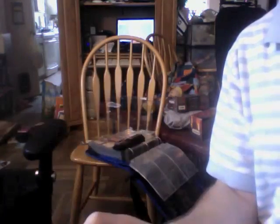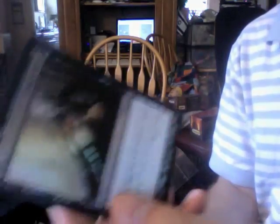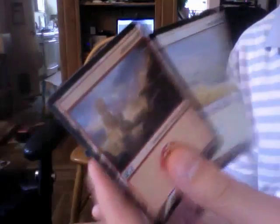And then the uncommons and foils: Hunter's Insights, Celestial Purge, Diabolic Tutor, Sanger Vampire, and Acidic Slime. Then foils: Greatsword Foil, Sorin's Thirst Foil, Manic Vandal Foil, Crown of Empires Foil, Shimmery, Plummet Foil, Negate Foil, and two Basic Land Foils.